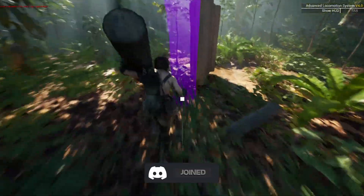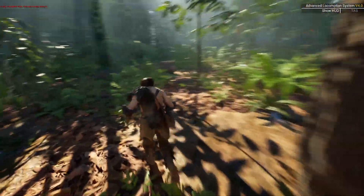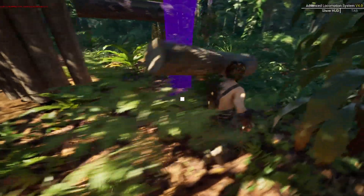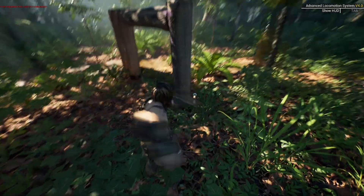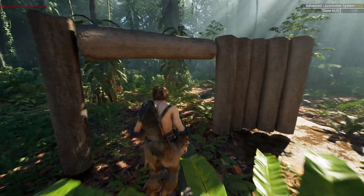Some logs flying around and we can also place the logs like this to kind of make a door. Let me get this log back again and place it here, and we have this little door which is pretty cool. The limits on this building system are pretty cool.